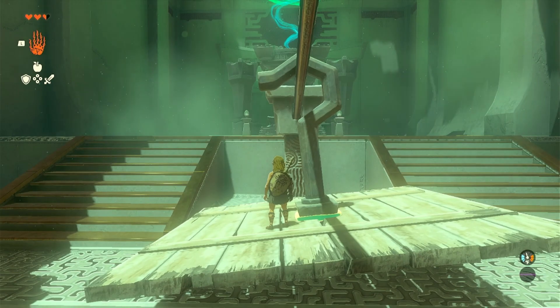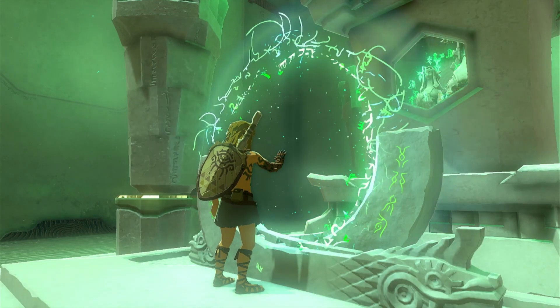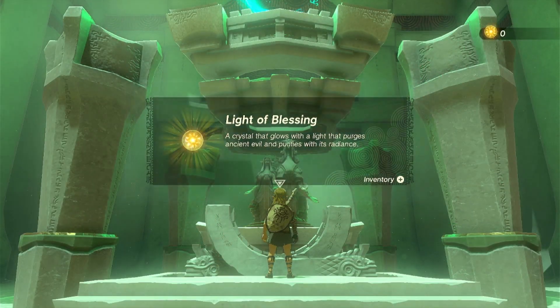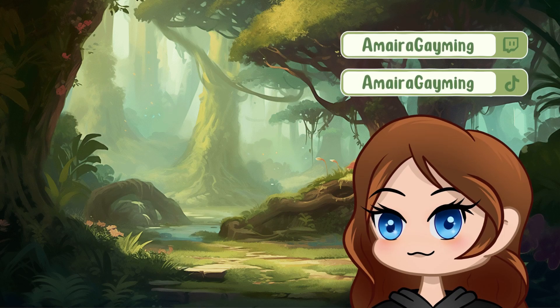Ride across to the other side and when you jump off, you'll find yourself at the end of the shrine. Then all that's left to do is complete the shrine and collect your Light of Blessing. What shrines are you struggling with? Let me know in the comments below! I'll see you next time!